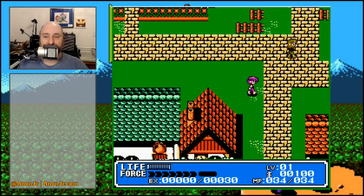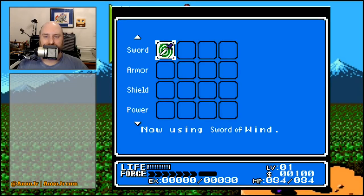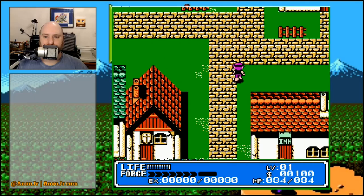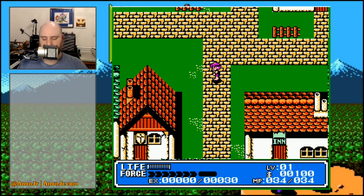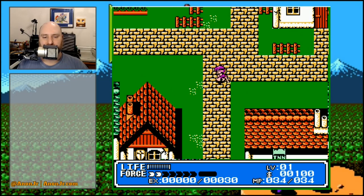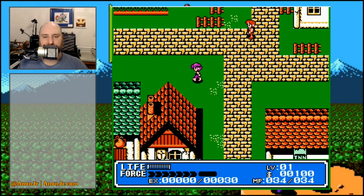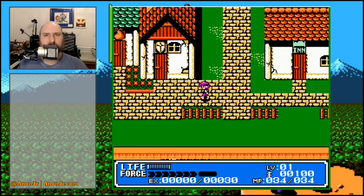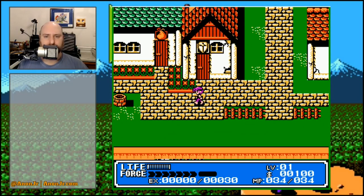It's dangerous to go outside — we've been given a Sword of Wind which we've now equipped. The B button swings your sword, and you'll notice that force bar charges up as you hold the button down, because you can charge up your wind sword and shoot a little burst of wind.